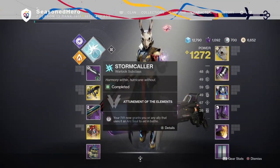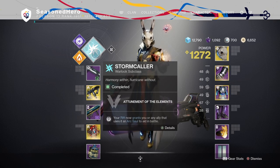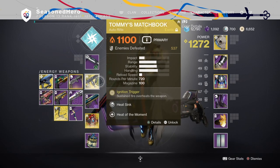So the first build we'll be looking into is called On the Edge of Death, and the build involves the use of Attunement of Elements, the Stag Exotic Helm, and Tommy's Matchbook. The idea of the build is to play risky to get large benefits from near-death experiences, and this is something I don't recommend you bring if you plan to play anything that requires you to survive for long periods.